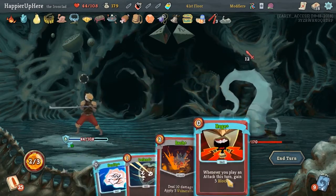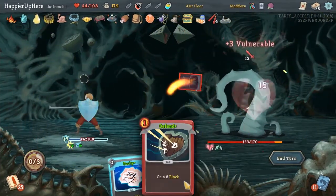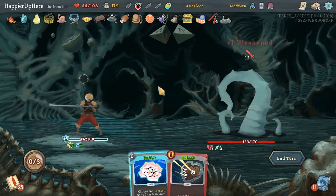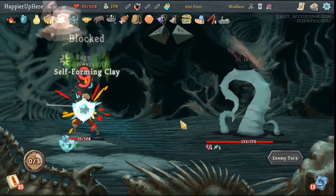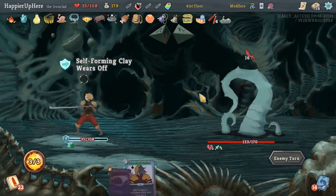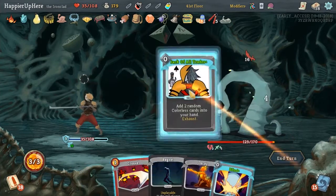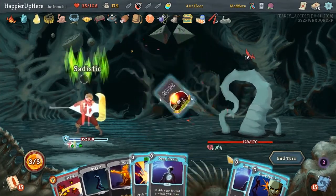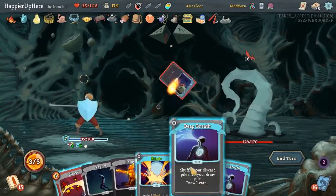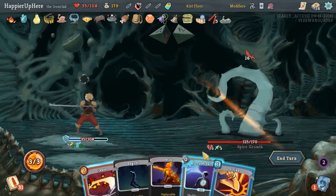Let's do Armaments, Rage, Bash - we're still going to take 9 damage. Another 16 plus 10 incoming. Let's do Flash of Steel, Jack of All Trades. Master of Strategies. The Signature. Good Instincts, Blind, Deep Breath, Deep Breath, another Deep Breath.